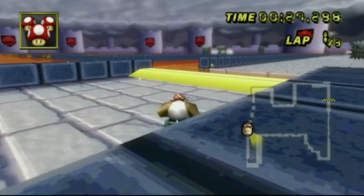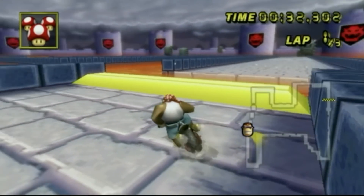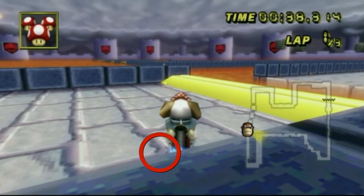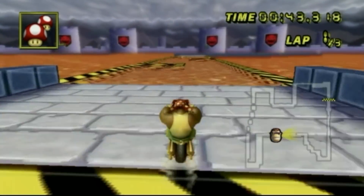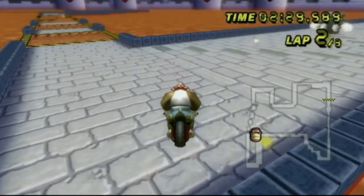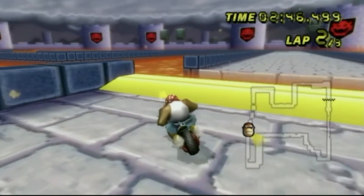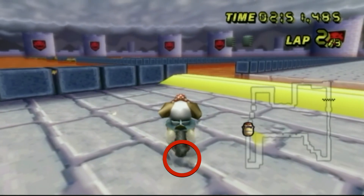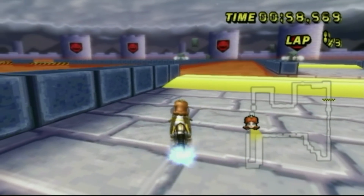Here we are on Bowser's Castle 3. There are three shortcuts around this general vicinity. The first one: put your back tire right on the edge of the first block on the third row, aim Funky Kong's head for the middle of the ramp, press a mushroom, and you are good to go. The next shortcut is the same ramp but shroomless. You have to align the back of Funky Kong's back tire to around the second block on the third row, aim his head again for the middle of the block, and you're good to go.